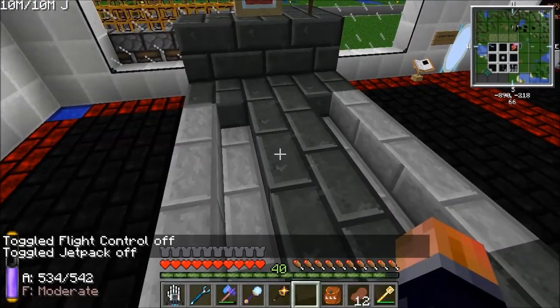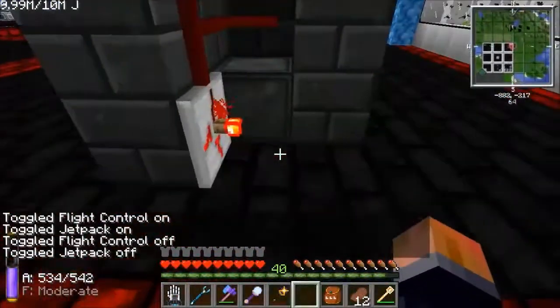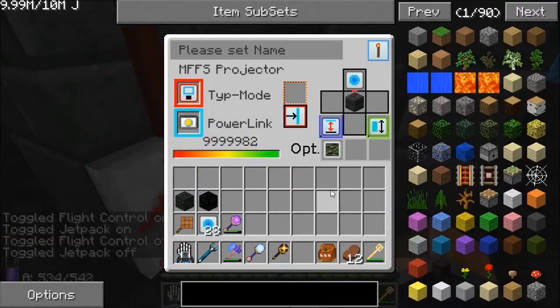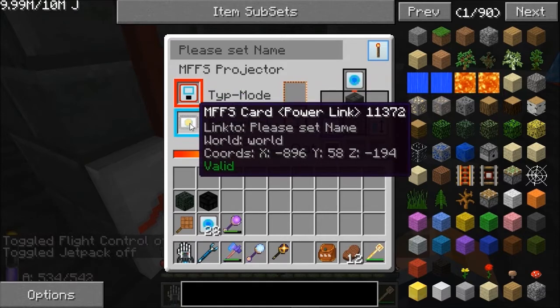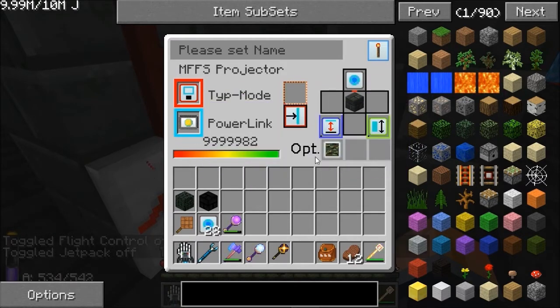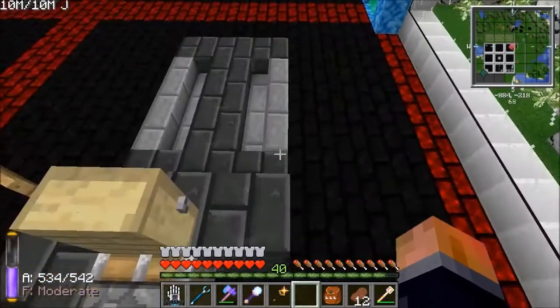That doesn't quite load in as quick as it should when you come back. All I've done at this end: I've got an MFFS projector in there, and it's got the upgrades it needs. It's got a predicted containment, it's linked to my MFFS power downstairs — my capacitor. It's got a camouflage upgrade, and then just the distance and the strength puts it in the right place. That extends it once, so it's three long instead of two long.